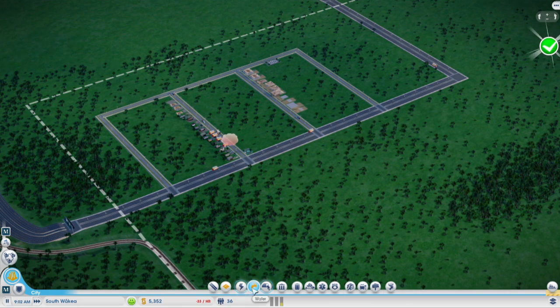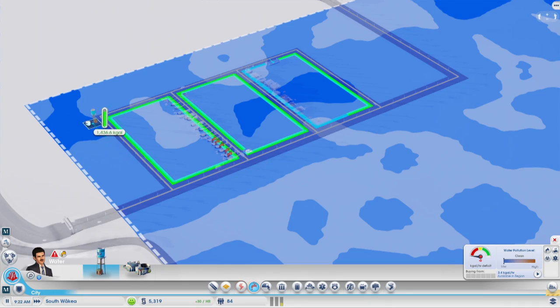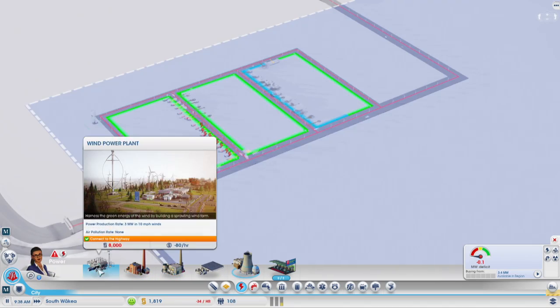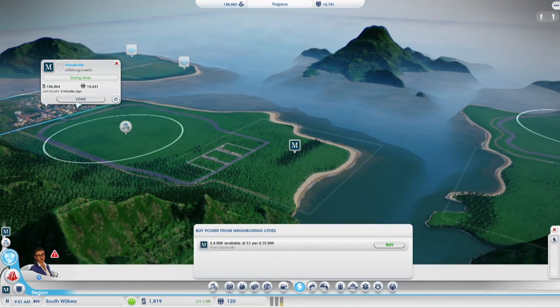We need water. We've got a lot of water in this region so that's done. What about power? The power plant is running out of money. I'll go to my other region - there'll be a lot of this going back and forth between my cities from now on.